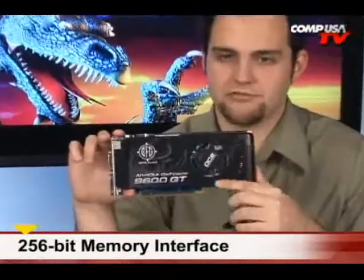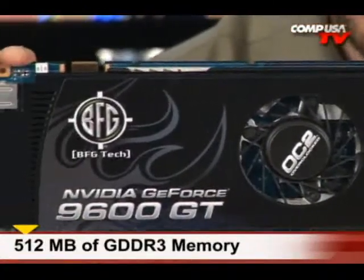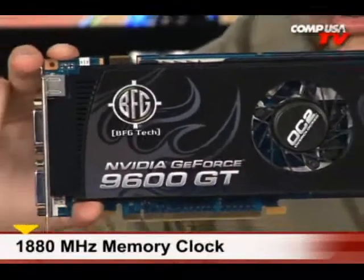Let's talk about the specs on the OC2. It's been overclocked, and it's more overclocked than their OC version — it's the OC2, of course. This thing has 64 stream processors. It's a 256-bit card. It's got this sweet fan that has flames on it — it looks awesome. It's got 512 megabytes of memory, and it runs at 1880, so that's a good overclock.